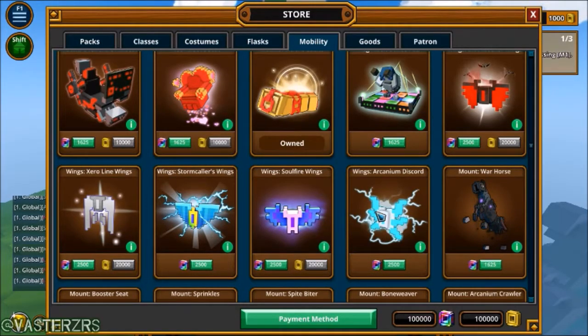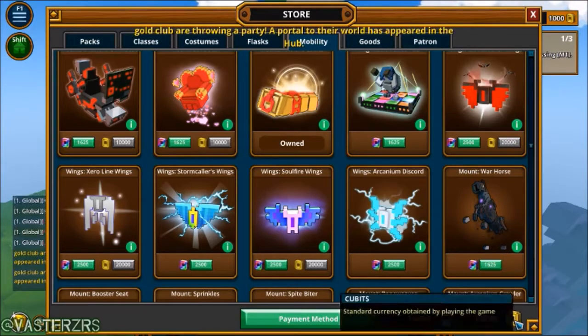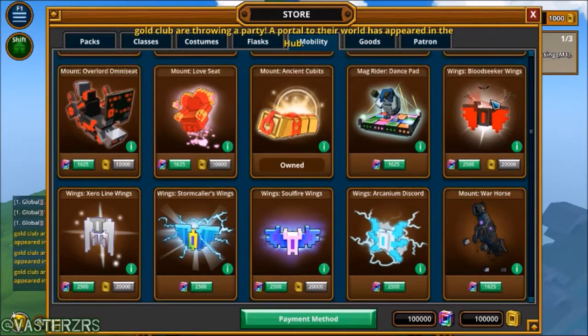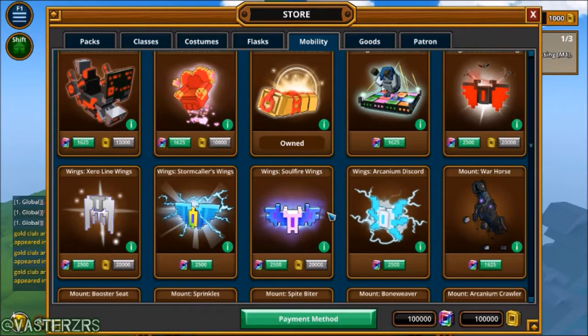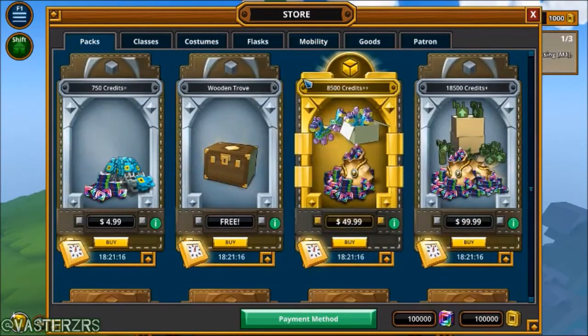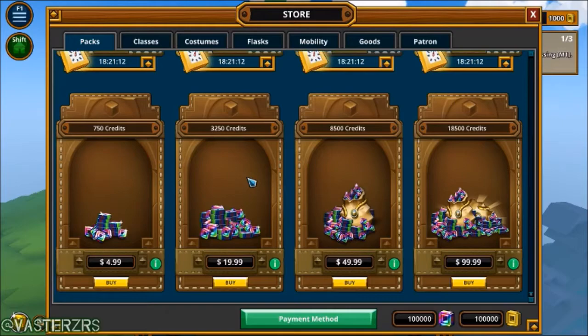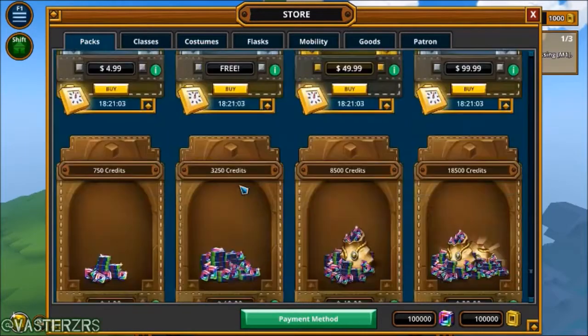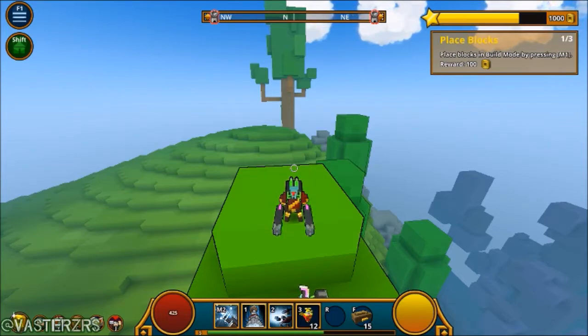Hopefully this helped you guys know which wings to actually save up for. Out of the ones you can buy with cubits, my favorite is probably the Bloodseeker — the only thing I don't like is the bats flying around, but either that one or the Storm Collars. For the ones that cost credits, I'd say the Storm Collars overall. It'll cost about 20 bucks though, so that's pretty expensive for just a little pair of wings.